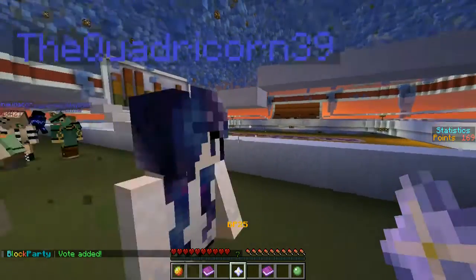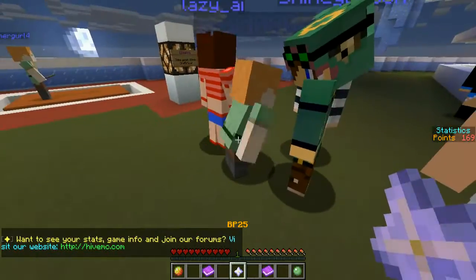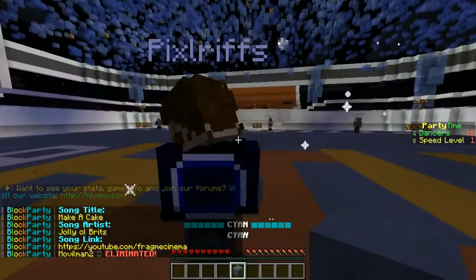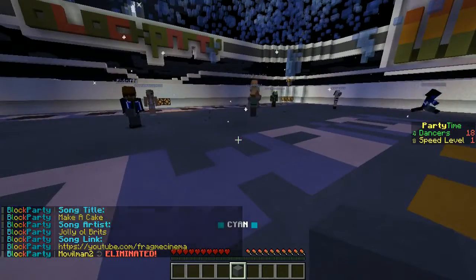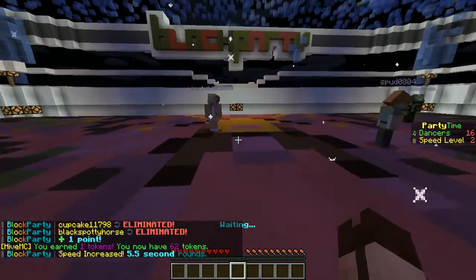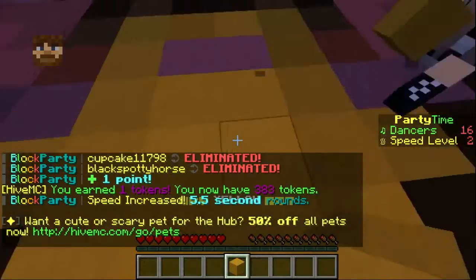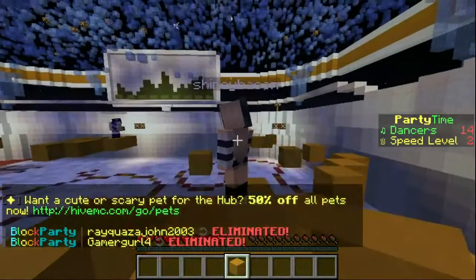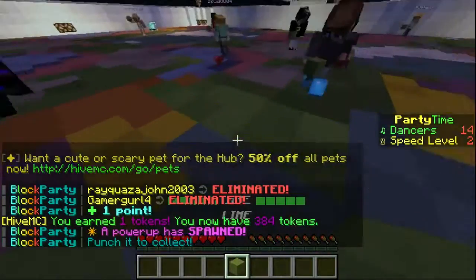Here we go, five seconds - let's see what music we get. You may begin - it's Make a Cake again! Someone has already been eliminated - they didn't even wait for blocks to drop, they just walked off the edge. They were like, no, I don't like this song, I'm out of here. A couple of people eliminated by cyan as well, which is quite a revelation. Yellow - I've got a bit over here that looks like a little house for me and Shiny Bacon, apparently.